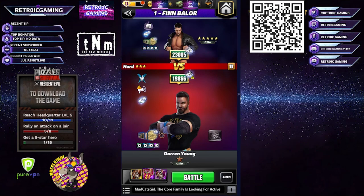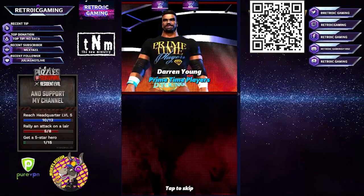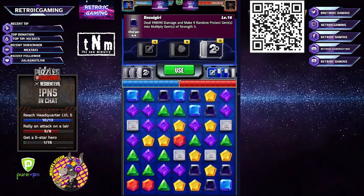We're gonna battle Finn Balor, who is slightly higher, so we're gonna see how many turns we can do this in. I've run a couple of testers against other people — one of them took five turns, another I actually managed to do in two turns with a very good board. Let's see how we get on against the Balor Club.